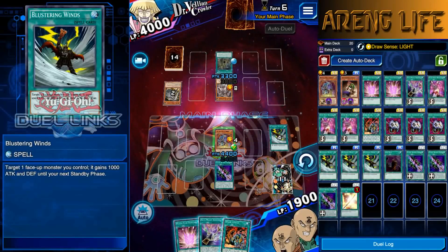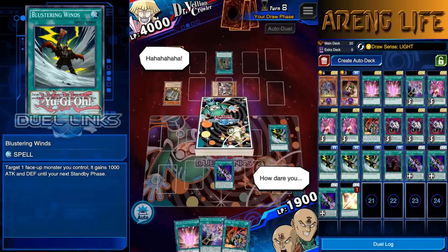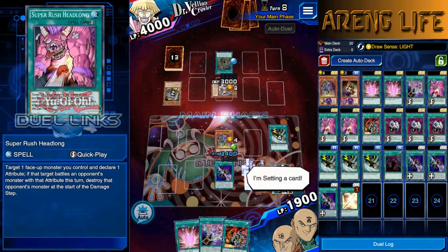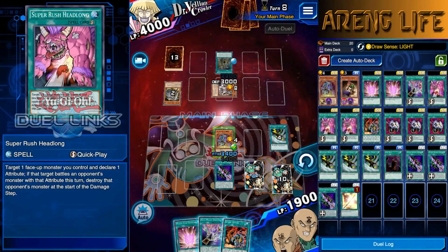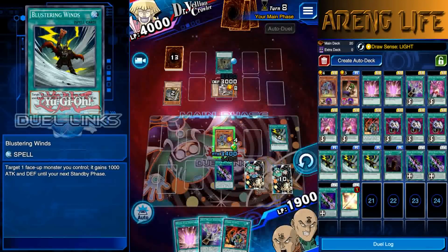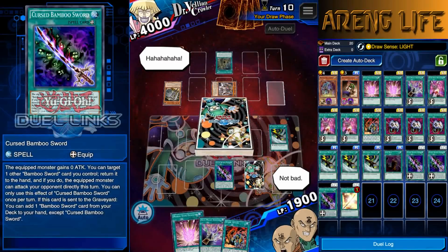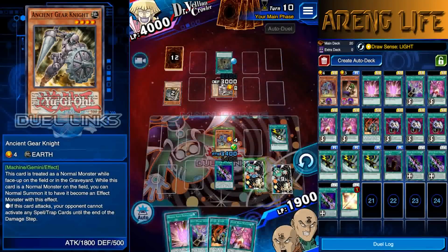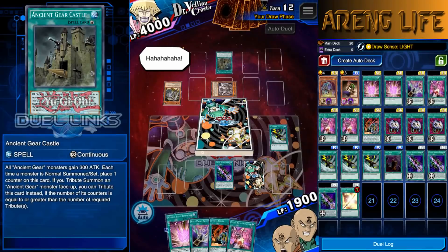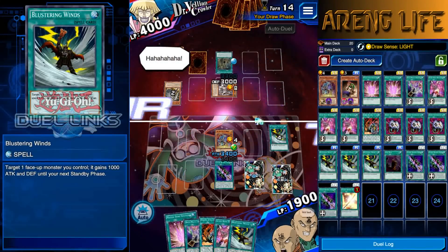We draw a Super Rush — perfect. We're going to set it. As soon as we draw our second Cursed Bamboo Sword we can do more shenanigans since we already have the Golden one in the grave. Crowler hasn't used a single Zero Gravity yet, so be careful. His grave shows just those two cards. We're at 3400 — he can power up his Golem with Ancient Gear Castle or equip cards, but Super Rush is perfect protection for one turn.